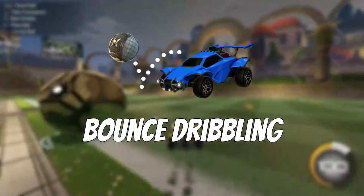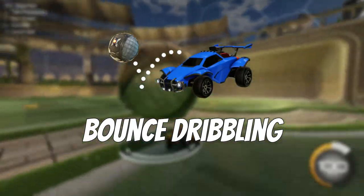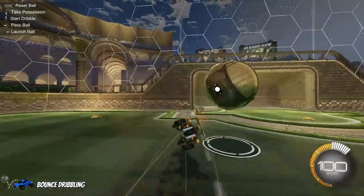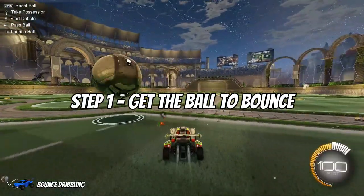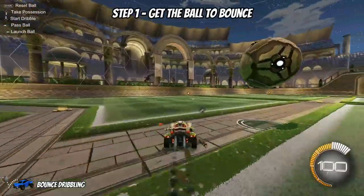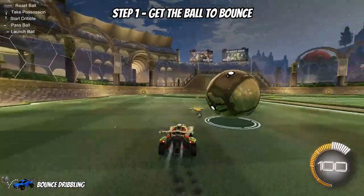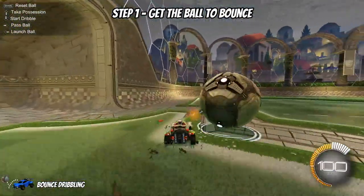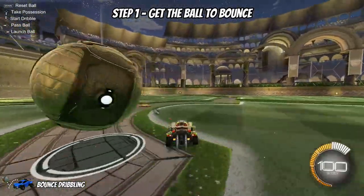The next dribble on the list is bounce dribbling. Bounce dribbles are commonly used to keep distance from your opponent — your opponent has to second-guess what shot you are actually going to take, and they can be quite unpredictable at times. Step one is getting the ball to bounce. You want to create some space between you and the ball to hit it at an angle, making sure that you're hitting the ball with the side of your car. This allows you to utilize a variety of angles when you choose to hit the ball. Feathering your boost is an important part of getting the ball to bounce correctly.